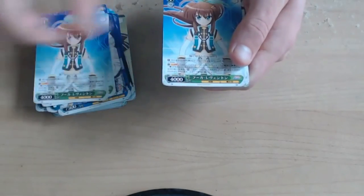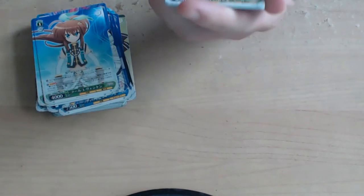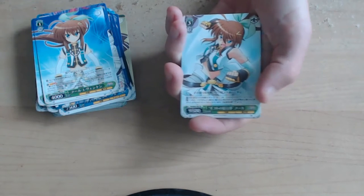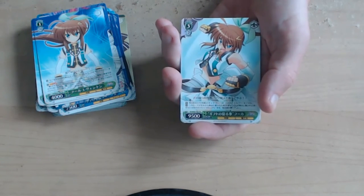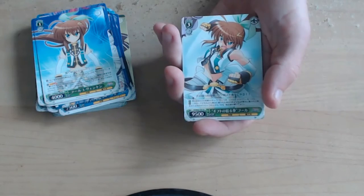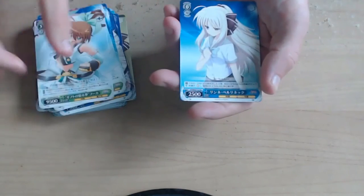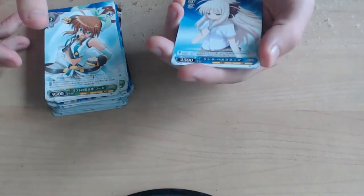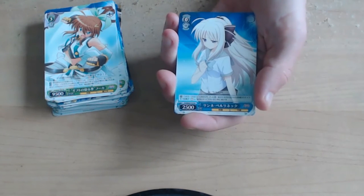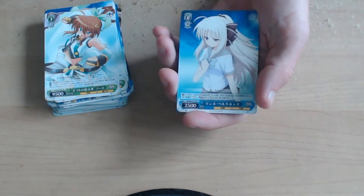That's the first card we saw again. Now this is the exciting part — we may get something good here. Number 8 is Gifted Fist Fuca. For each of your other melee characters, this gains plus 500 power. When this is placed from the hand to the stage or via change to the stage, you may put the top card of your clock into the waiting room. Number 13 is Renee Bellinetta — when the battle opponent of this becomes reversed, choose one of your other melee characters, rest it and move it to an empty slot in the back row.